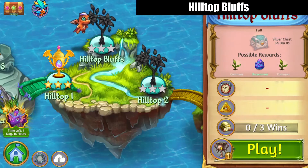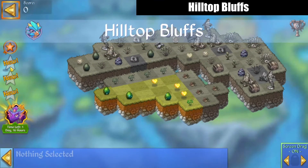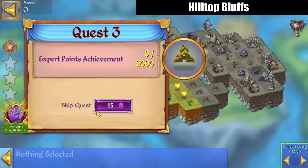Hi, it's Sakira. I'm playing Merge Dragons, the level is Hilltop Bluffs. Our targets for the quest are: merge stone bricks, collect pile of stone bricks, and expert points achievement — 5,000 points.